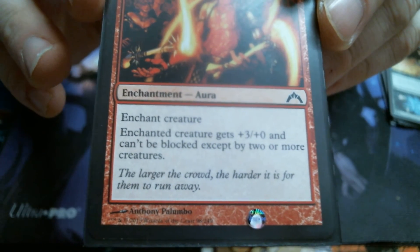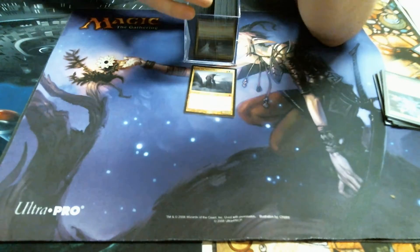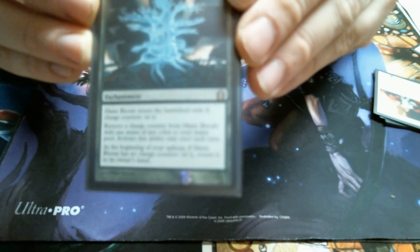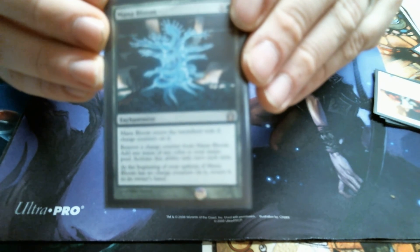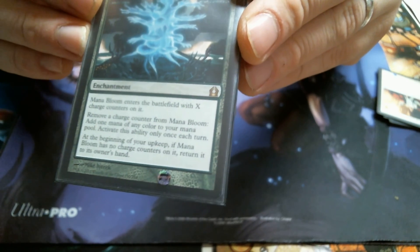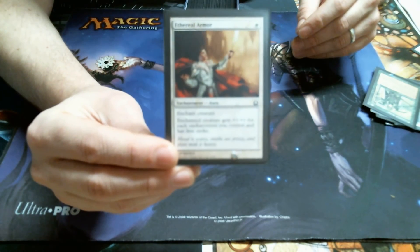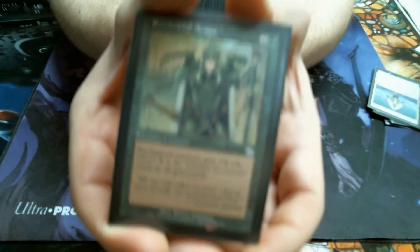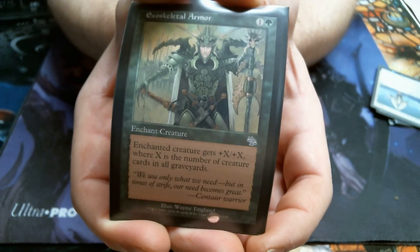Plus three plus zero, can't be blocked except by two or more creatures — which is Menace now. Mana Bloom — that's a lot of words. Mana Bloom is really good; you can put mana on layaway and I really like it. Once you get all the counters off of it, it actually comes back to your hand so you get to recast it again. We have the armor — plus one for each other enchantment. Skeletal Armor is pretty good — plus X for the number of dead creatures. That seems really good.